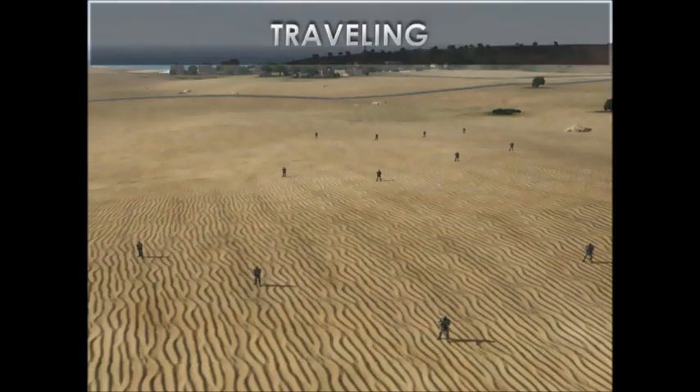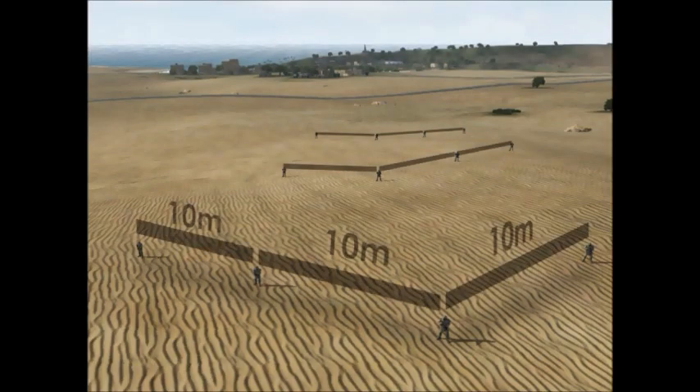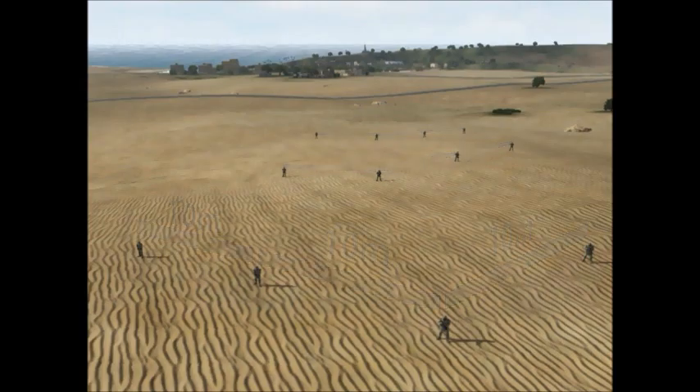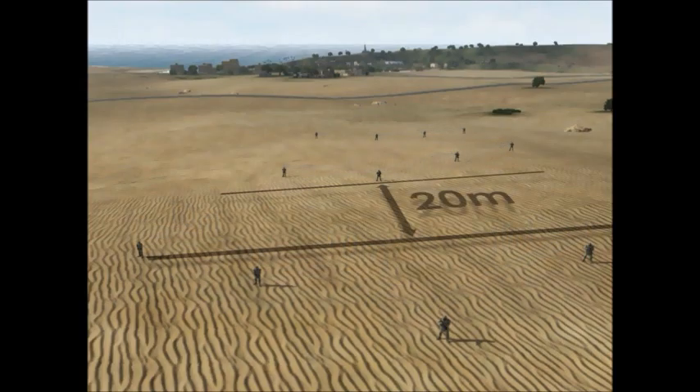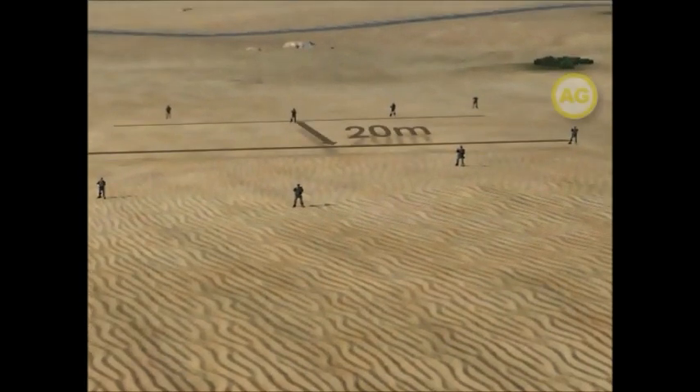The Traveling Movement Technique is used when contact is not likely. The distances between personnel stays the same, but the distances between elements is approximately 20 meters. This is measured between the last man in the Lead Fireteam, which is the Grenadier, to the first man in the Headquarters element, which is the Squad Leader. The distance between the last man in the Headquarters element, which is the Assistant Gunner, to the first man of the Trail Fireteam, which is the Trail Fireteam leader, is approximately 20 meters.